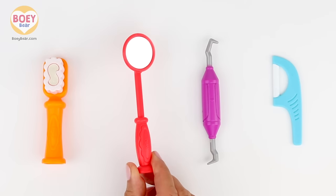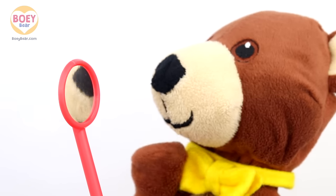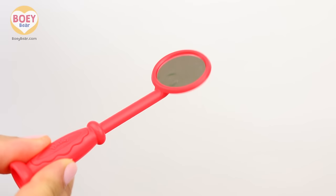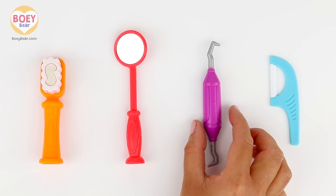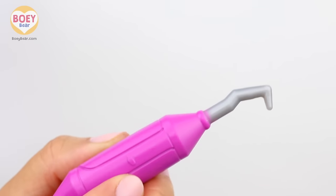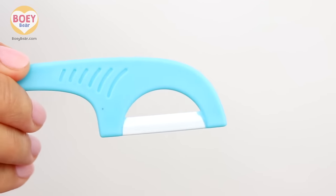This is a dentist's mirror, and it's red. Can you see yourself, Bowie? Yes, I can see my mouth. This little mirror is held inside your mouth so that the dentist can see better. The next tool is called a probe, and it's pink. It's used to check your teeth and to take off any dirt. It's not sharp, and it doesn't hurt.